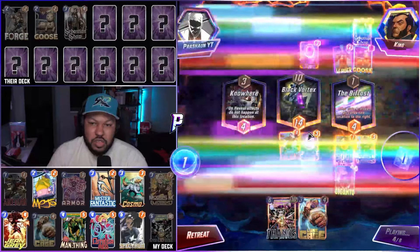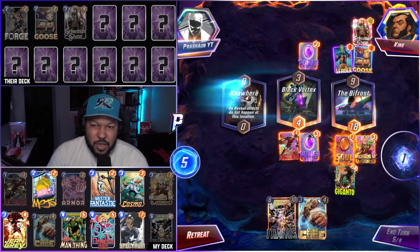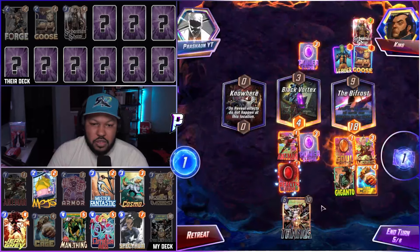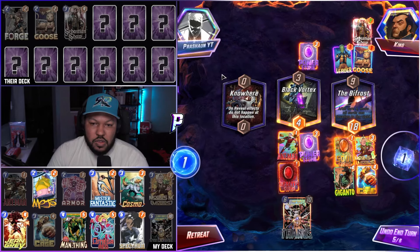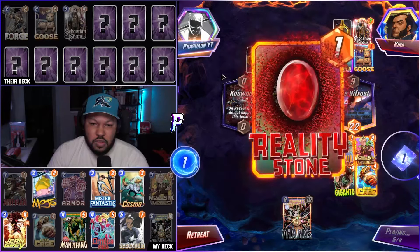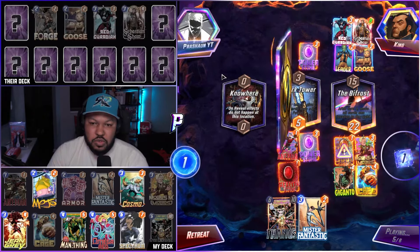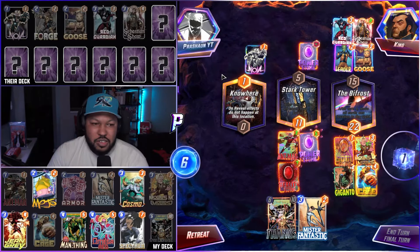Alright, we really need Cosmo — we snap on Cosmo for sure. Let's go Luke, Reality Stone. Red Guardian takes out Soul Stone. Oh man, we need Cosmo. Cosmo, where are you?